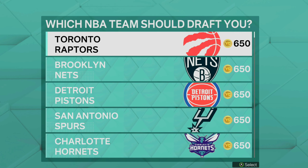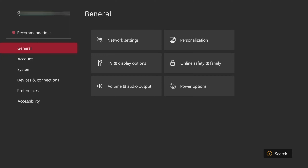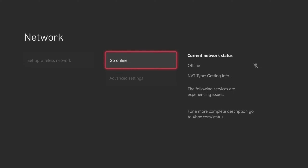As soon as you pick your team, you want to disconnect your console from the internet. You have two options: if you have an ethernet cord plugged into your console, pick your NBA team and then unplug the ethernet cord. If you're using a wireless connection — this works the same way on Xbox or PlayStation — go into your settings and disconnect from the internet. Go ahead and pick your team, then go to Settings, go to Network Settings, hit Go Offline. Wait a few seconds, then immediately hit Go Online, and then reload the game back up.